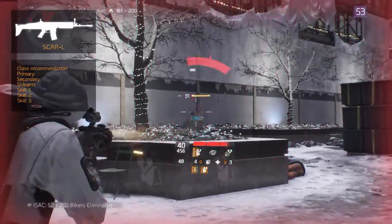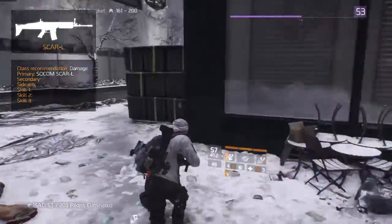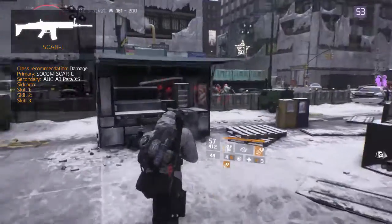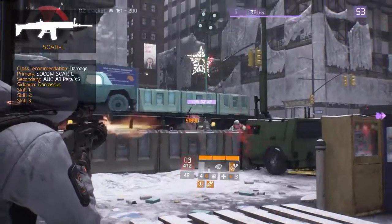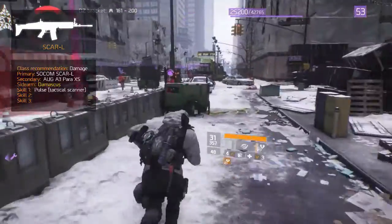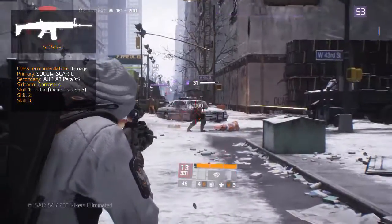The recommended class is based on dealing damage and being mostly accurate. For your primary, equip the high-end SOCOM SCAR-L with the recommended modifications, backing this up with the AUG A3 Para-XS to be effective at closer ranges. The sidearm is a Damascus, which serves as a good backup if you run out of ammo. The pulse with the tactical scanner modification gives an early warning of nearby hostiles and identifies if the user has been scanned by a hostile pulse.